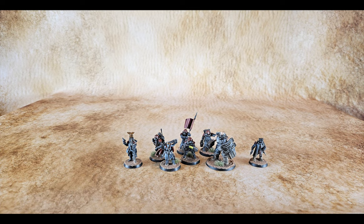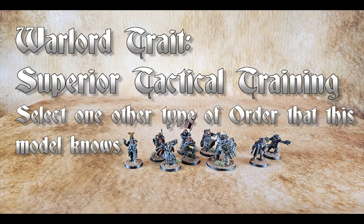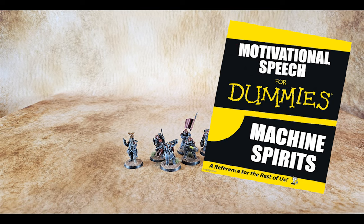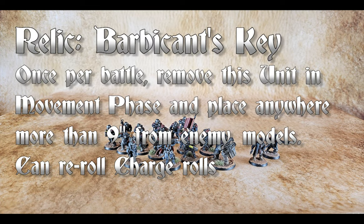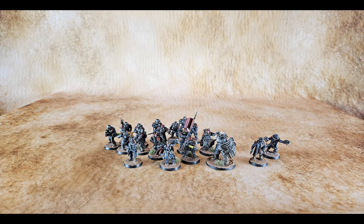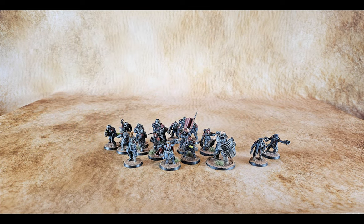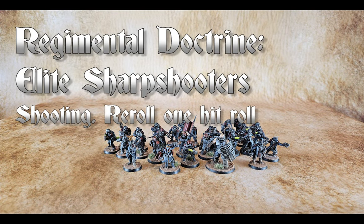For additional inspiration to the ranks, a Commissar with Plasma Pistol and Chainsaw, with the Warlord trait of Superior Tactical Training, so he can issue mechanised orders. A unit of Kassakin: the Sergeant has the Barbican's Key to sling them into the backfield after getting their orders, and I'm giving them Veteran Gorillas to ignore cover if within 18 inches. There's a Hotshot Marksman, two Plasma, two Hotshot Volley Guns, a Vox Caster, and three standard Hotshot Las Guns. Another unit of the same, without the Relic, and Elite Sharpshooters to re-roll a hit roll.